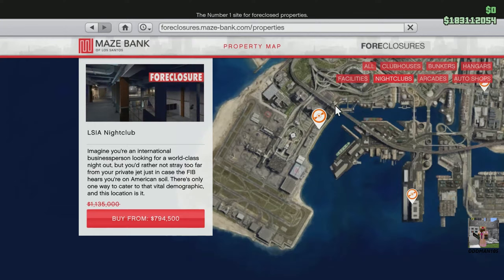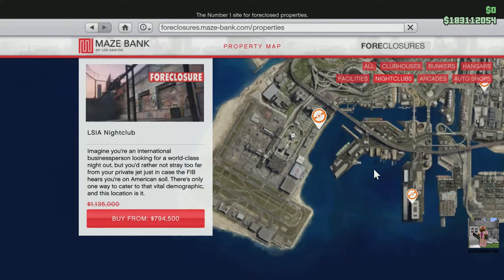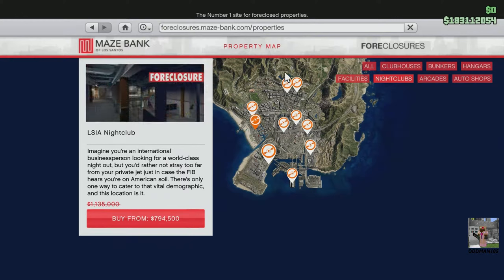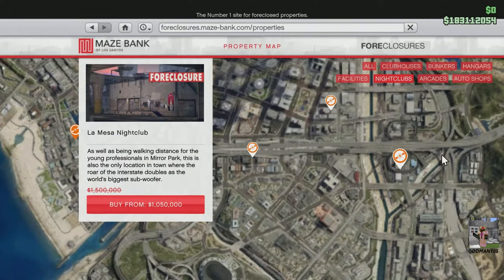Based on two criteria — the location of the nightclub in relation to potential sale missions, which will more than likely be in the northern part of the map or even in Blaine County, and the location of the nightclub in relation to main roads such as highways, expressways, or main arteries — the Elysian Island and LSIA properties are disqualified. Although they have access to the main expressway at the bottom of the map, they're in the southernmost part and sale missions are timed.